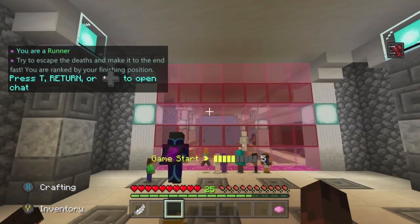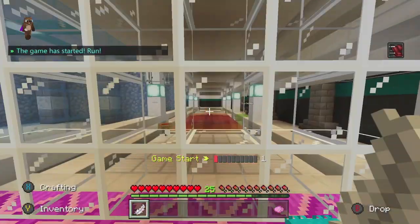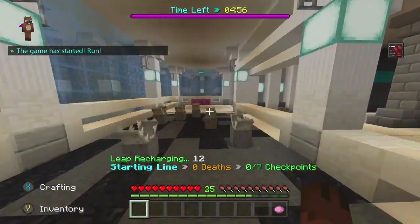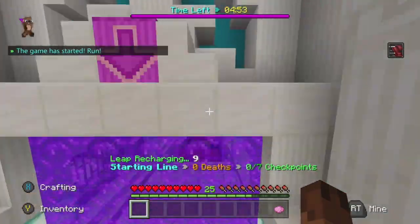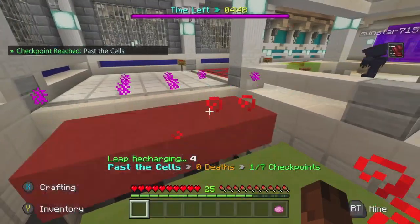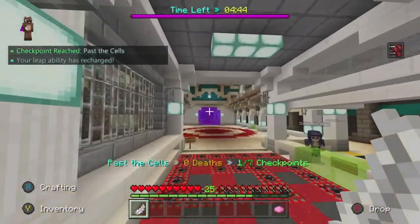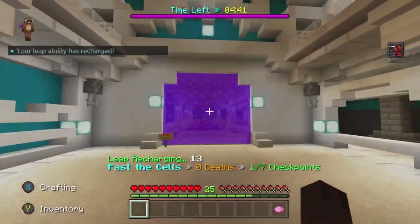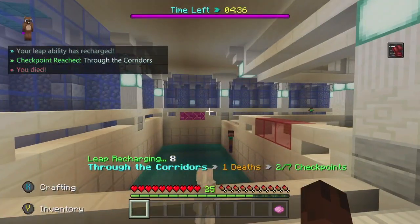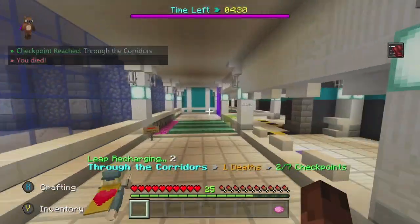Tip number two is don't hold on too long to your leaps. As soon as you use your leap, it automatically starts to regen. So when you use it, the 15-second recharge starts to go. If you hold on to your leaps for too long, everyone else's leaps will be recharging while yours are still in your hand. Make sure you use your leaps as soon as you can, but you also have to be smart with them. If you use them at the right timing and use them often, you'll be able to get more leaps than everyone else and it will give you a huge advantage.